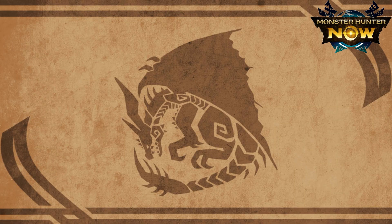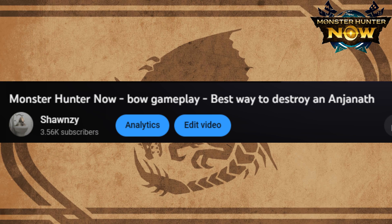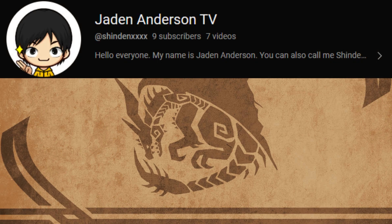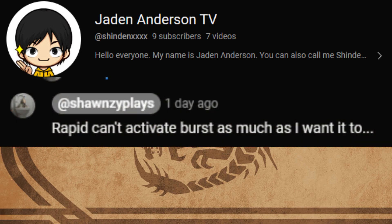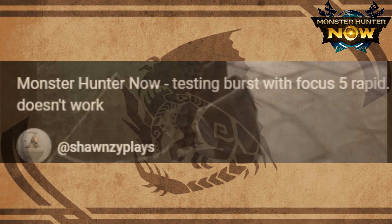Hey guys, Sean Zee here. I posted a video titled 'Best Way to Destroy an Engine' because I just happened to have an awesome clip. In the comment section, one of you — Jaden Anderson TV — shared that burst is much more reliable than low percentage affinity. I replied that repeat can't activate burst as much as I wanted to test out in another video. Repeat just can't activate burst at all.